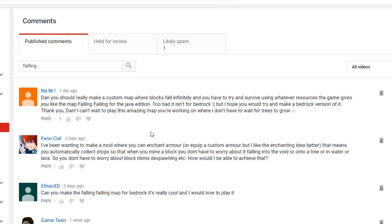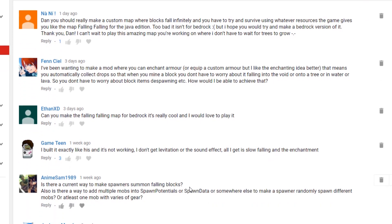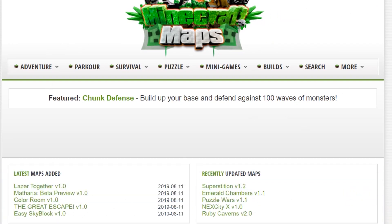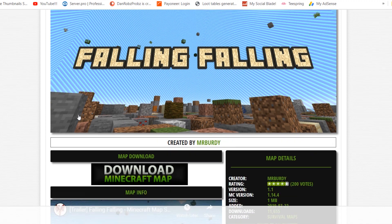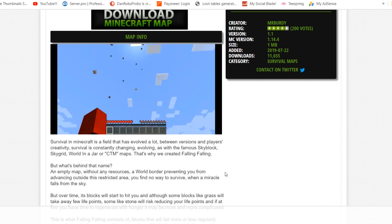Over the weekend I got a couple of comments asking me if I can create a map to do with falling blocks, or 'Falling Falling' or something. So I wanted to have a quick look at what this map is. I went on Minecraft Maps - it's a Java edition map I've been told - and I just wanted to search up what Falling Falling is. I just wanted to play this little video to make sure I'm right.